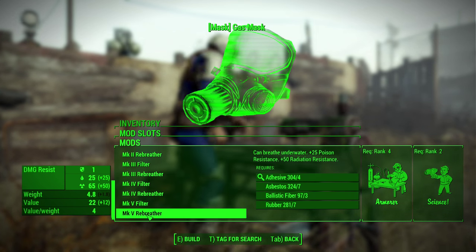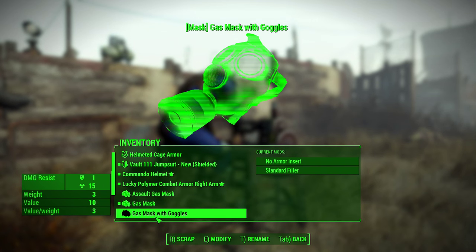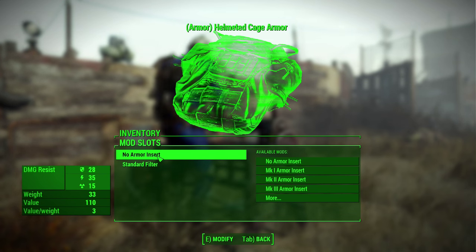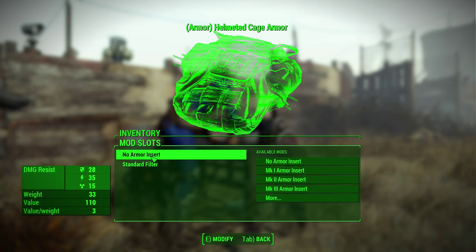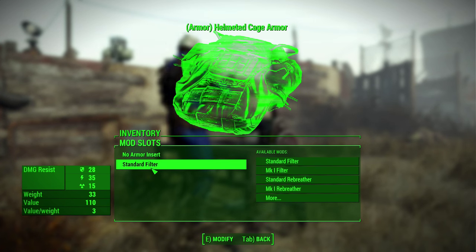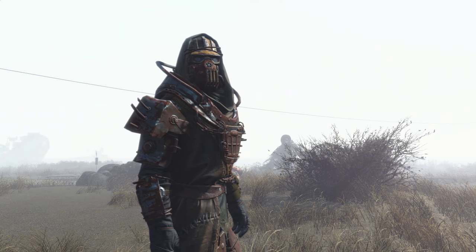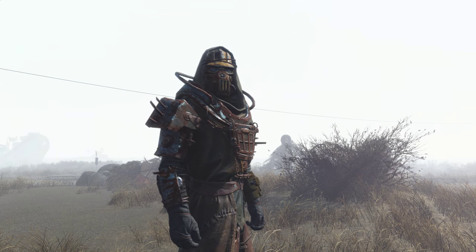The rebreather option also adds the ability to breathe underwater if you want that. These options can be applied to the gas mask with goggles, the assault gas mask, and even the helmeted cage armor. This brings up the issue of why we can't upgrade most armors anyway — things like helmeted cage armor should have been moddable from the start. So if you like this aesthetic and want to see actual benefits to wearing such devices, then this mod is definitely going to be for you.